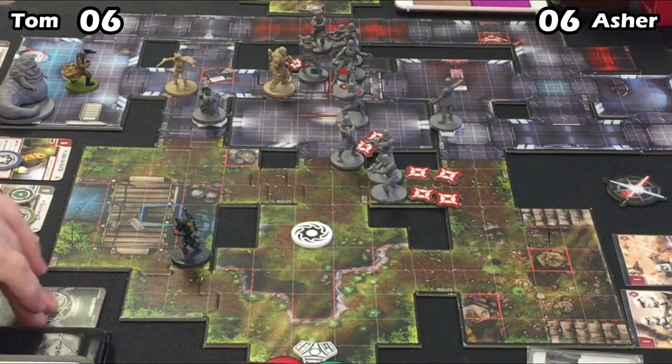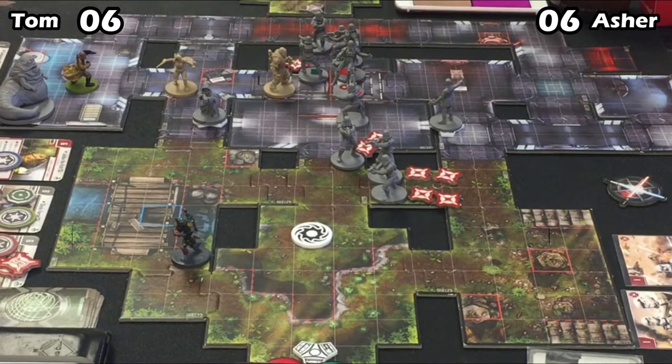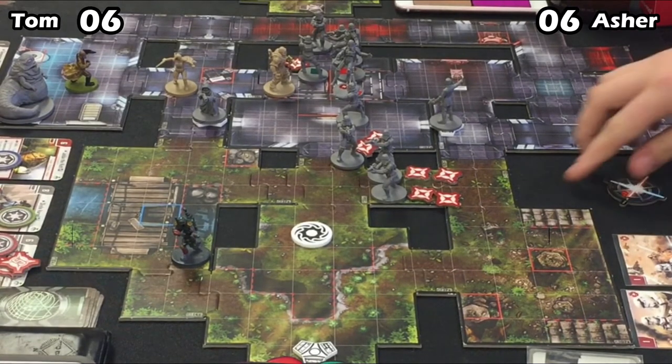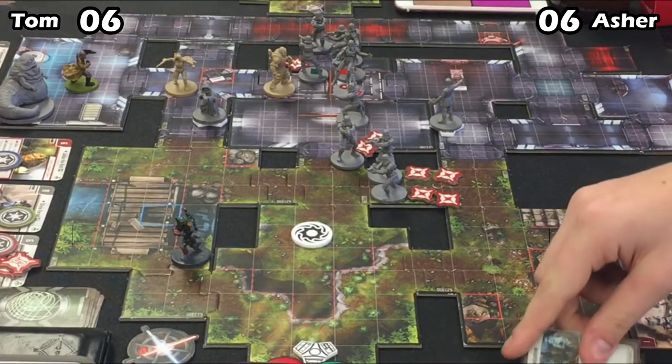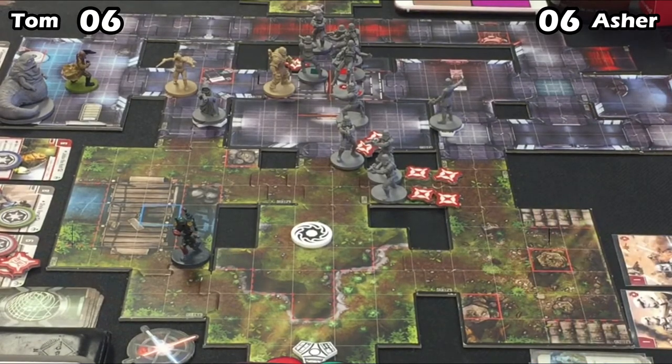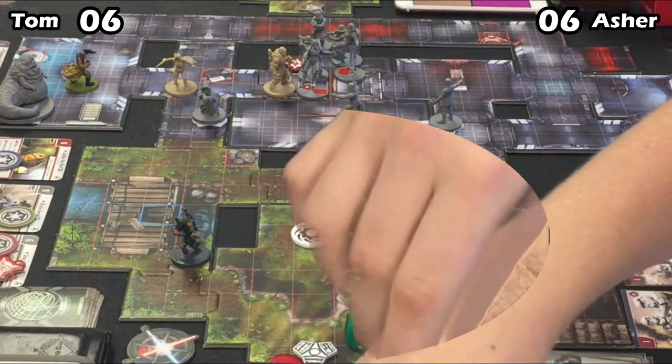It looks like Tom is going to finish off the round by activating Jabba to focus Shyla. That's going to be the end of Round 2. Onar managed to survive and is contesting the barracks for Tom, and nobody has the Shield Generator — stalemate this round, with initiative going back to Tom for Round 3. This is where the game can really swing for him, unless there's a Take Initiative play. Tom's got Negation. Asher's got Call the Vanguard, and good thing his Kane survived because he's one of the only figures in his list that can use it — the Jets can use it as well.